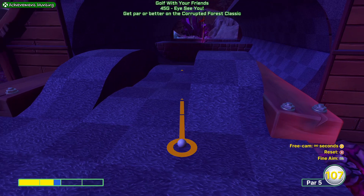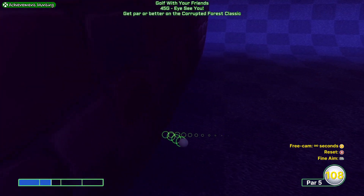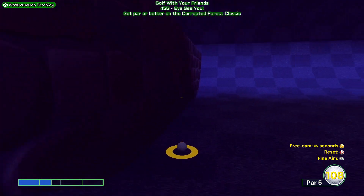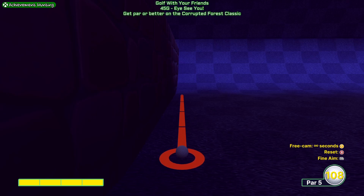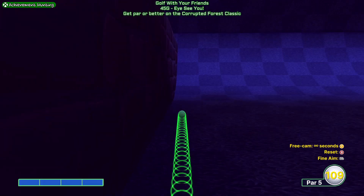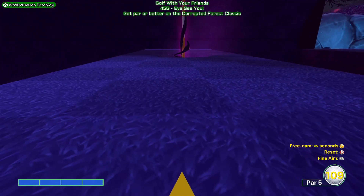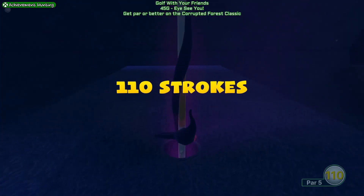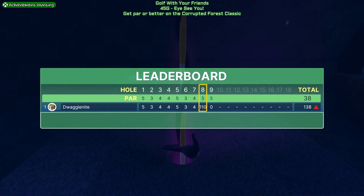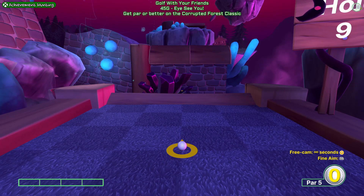Next, do one and a half bars and go along the middle — you want it to hit the edge and come back. Now you're right near it, so go full power, aiming so it hits the back wall and comes back. It'll either go in the hole or give you an easier straight shot. Then just do half a bar to finish off. That would be five strokes for a par five.